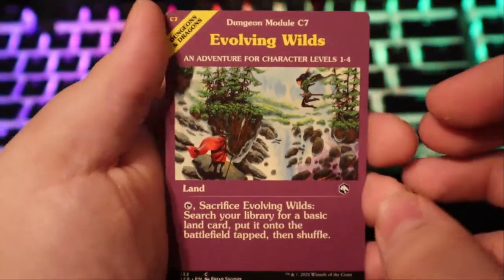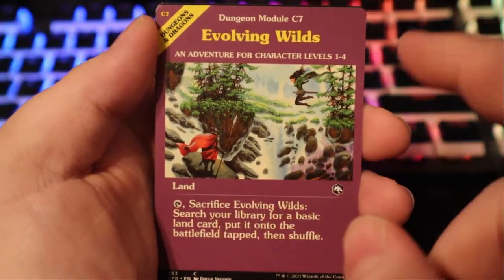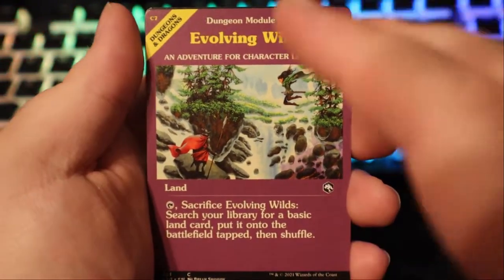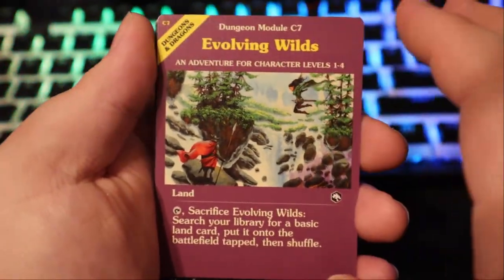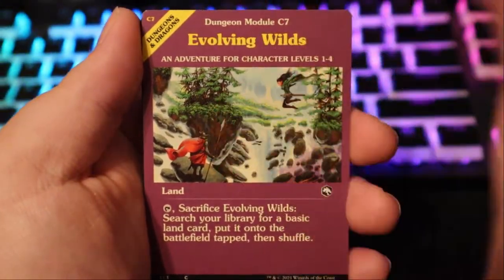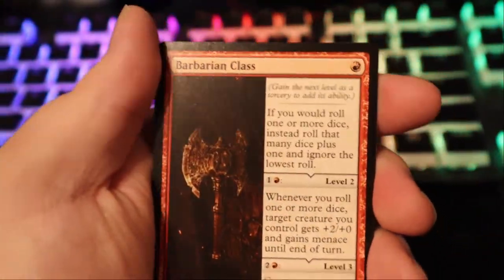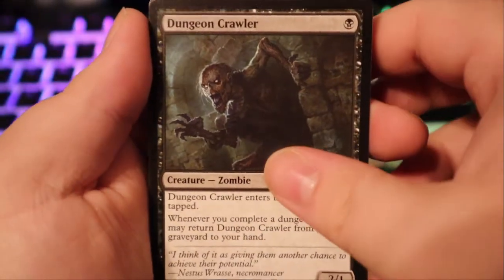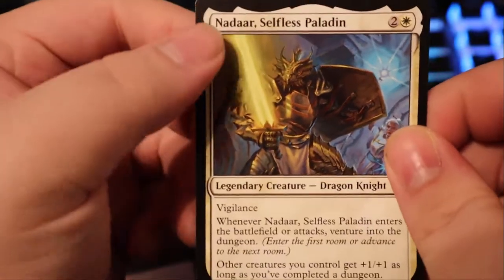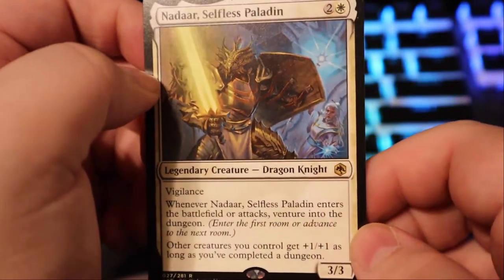Yes! We have Evolving Wilds — these land cards based on the first edition module cover arts. This is exactly what I wanted, aside from Tiamat and Zariel. Any of these dungeon module artwork cards — that's getting a sleeve for sure. We have an Intrepid Outlander, the Barbarian Class — which is fire apparently, Dungeon Crawler, and Nadar, Selfless Paladin — legendary creature, dragon knight — to end things off.